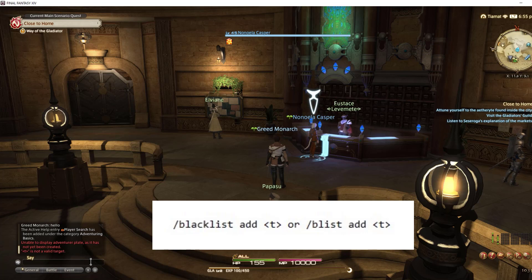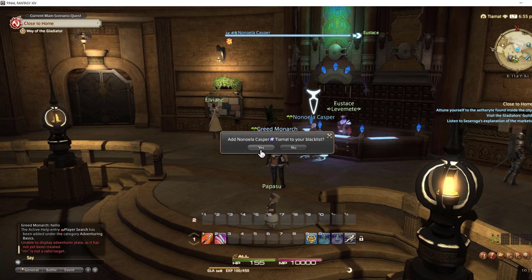Type /blacklist add <t> in the chat box. Select yes to confirm the blacklist.